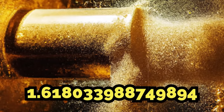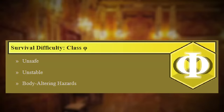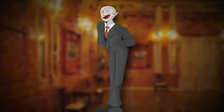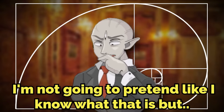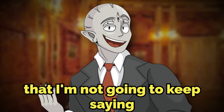Backrooms Level 1.618... or Midas's Touch is classified as a special class and is unsafe, unstable, and has body-altering hazards. The level also goes by another name: Level Phi. Phi is the first letter in the real-life Greek alphabet and often represents wave functions in quantum mechanics, like the golden ratio — the long number in the level's name.